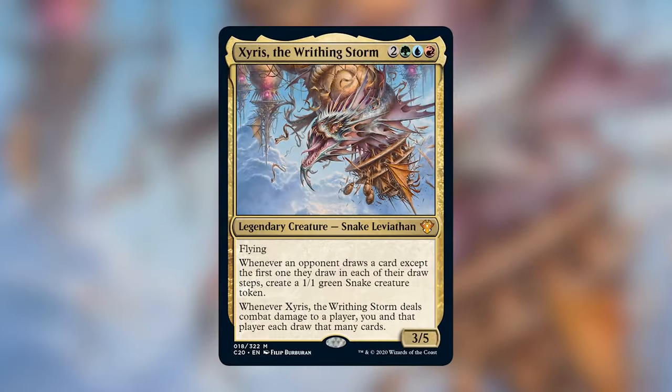To give some background, I've wanted to build a temur deck for a long time now, so when the Arcane Maelstrom deck came out, I was searching for the perfect commander to go with, and Zyrus caught my attention immediately. He's a token generator that cares about making other people draw cards and then reaping the benefits off of that. Not only is he a great card to disincentivize opponents from drawing extra cards, but there are a lot of cards that will make him even more valuable. The goal of the deck is to benefit off of the card draw and snakes that we are getting, and we have a lot of options for win cons.